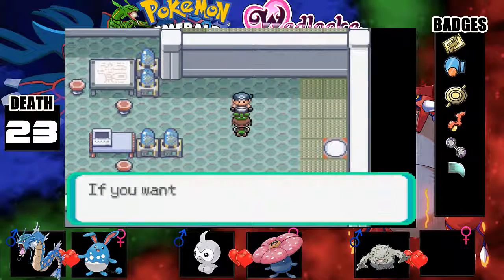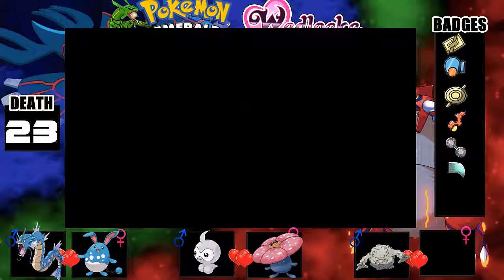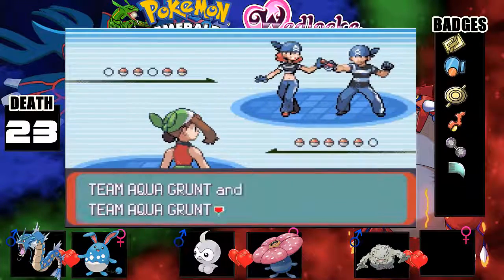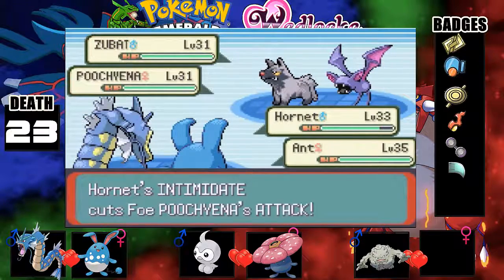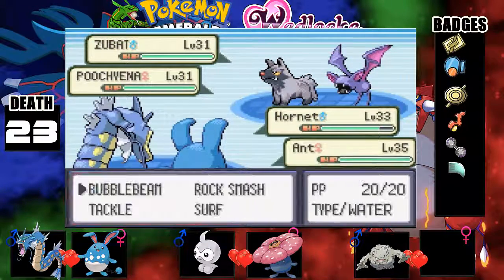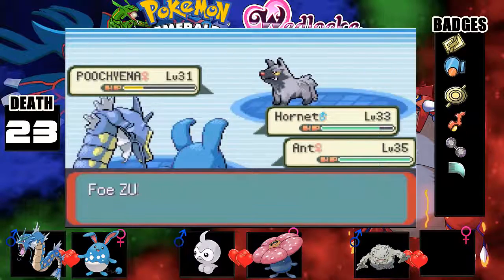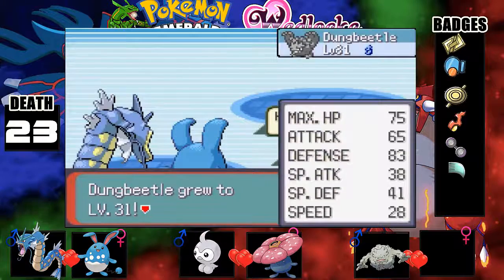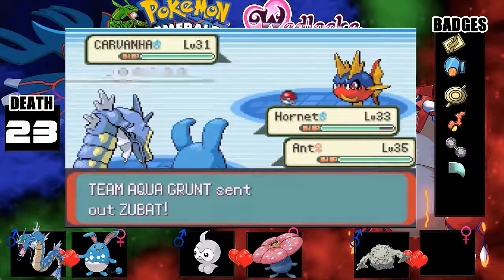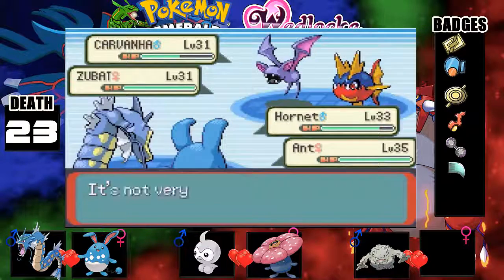Let's just go this way because I'm assuming we have to. Two Pokemon encounters: Zubat and Carvanha. Okay, let's just double surf them and take them out. Here we go — Carvanha and Zubat, we're just gonna keep surfing.